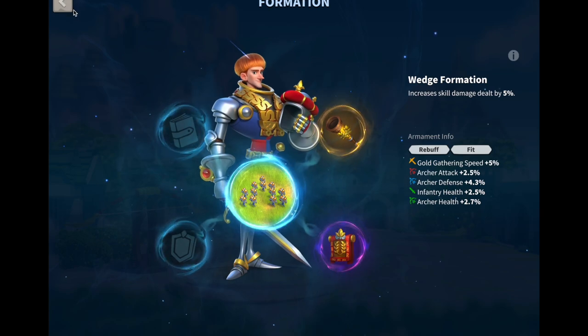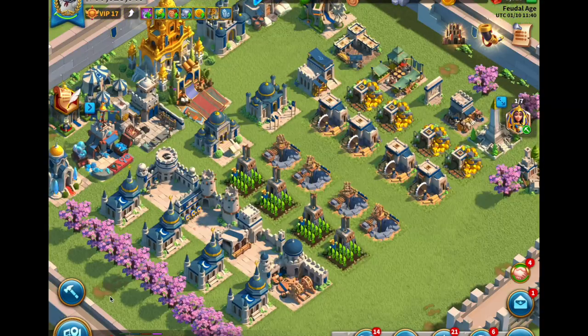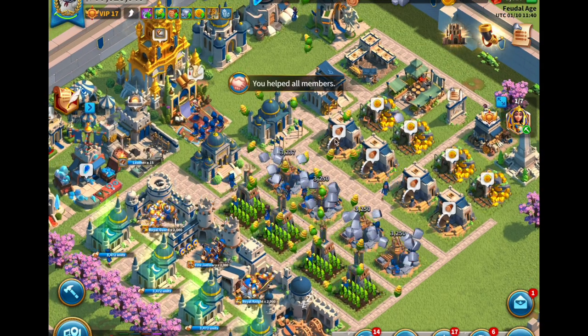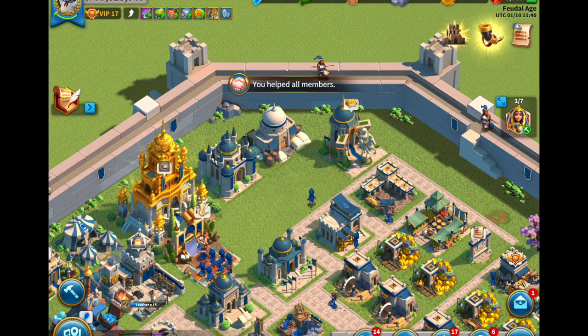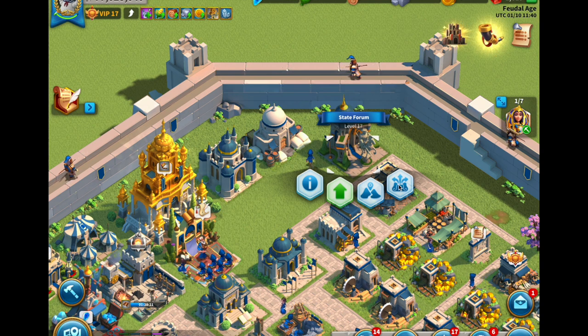For the most part you're going to be using your arch formation and most often your wedge formation. When you get these armaments you want them to be for one of those two — maybe the hollow square if you're just trying to tank and reduce the damage you take. Right off the bat I would not go nuts upgrading your State Forum for the number of gems you'll put in, because you're getting very little return. At the end of the day it is just gambling.